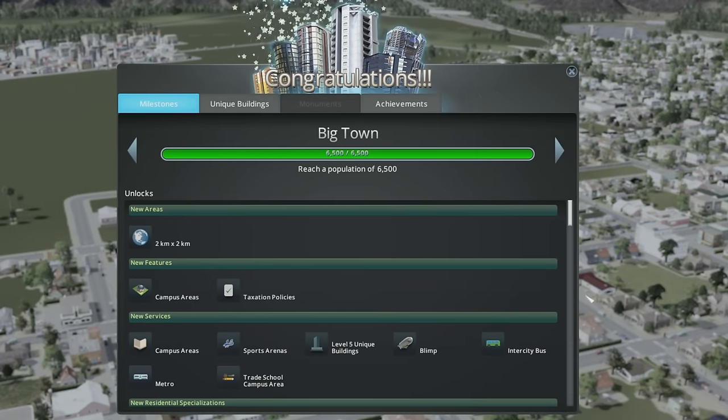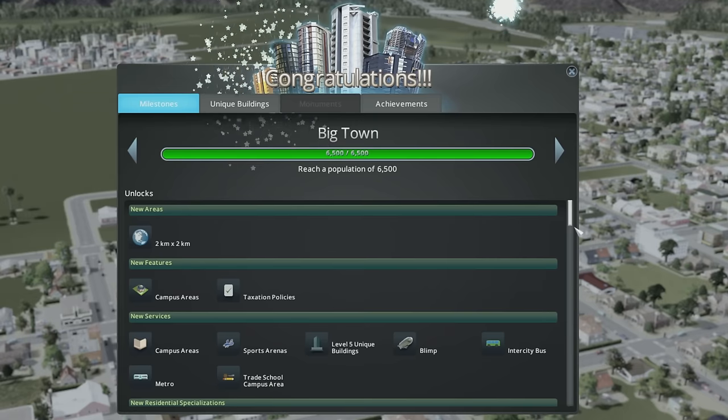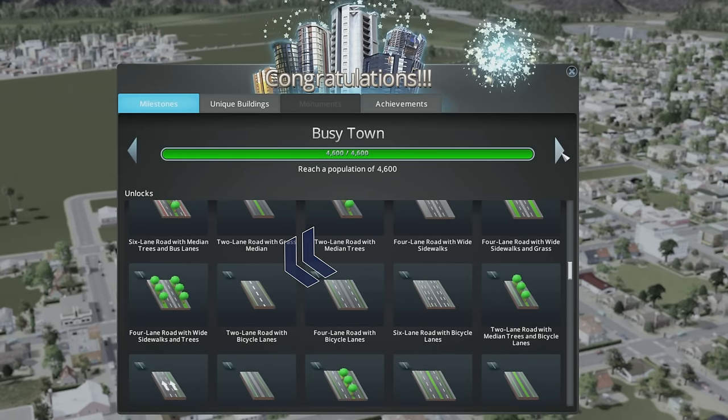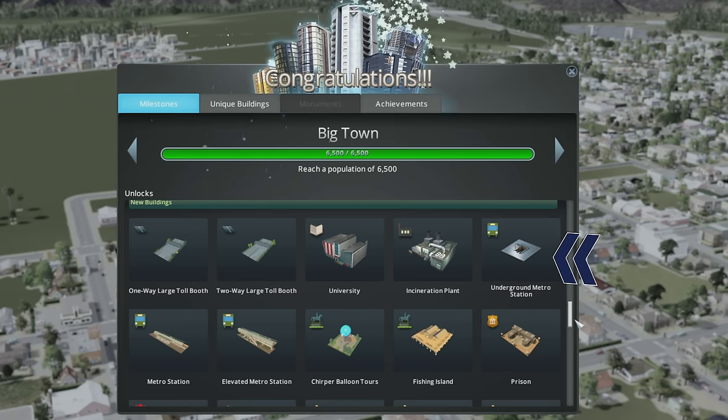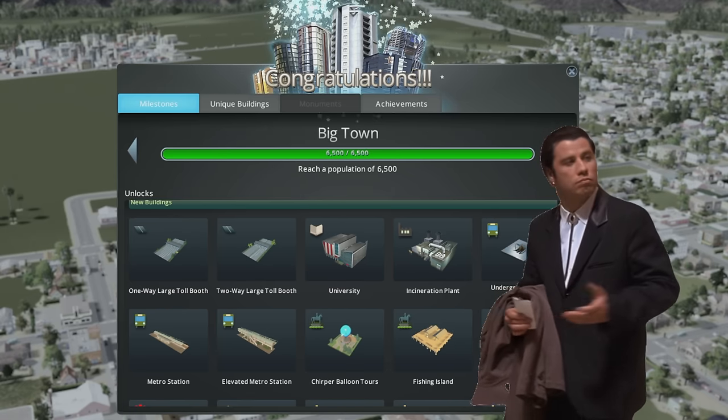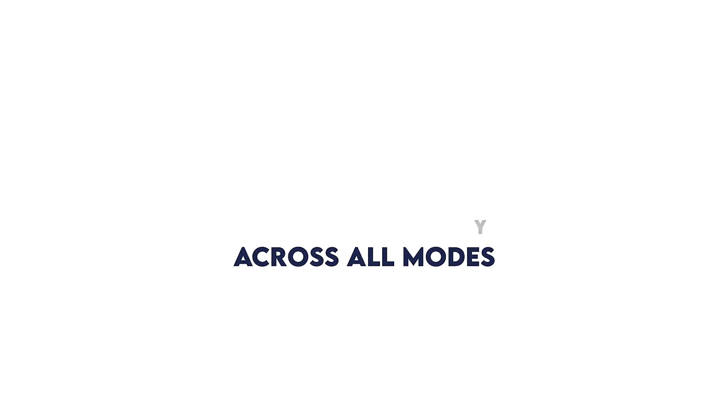We've now reached Big Town, and the game is about to encourage me to do something I'd encourage you to avoid. Remember how we unlocked bike lanes with Busy Town? Big Town has unlocked the underground metro station. And I've never been to a small town with subway service.